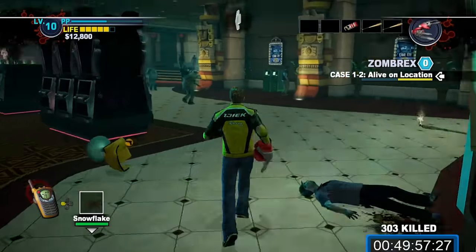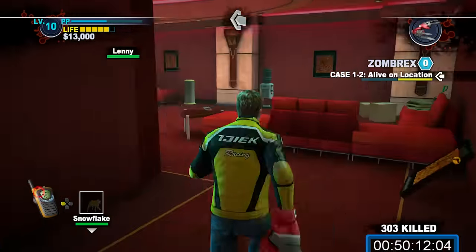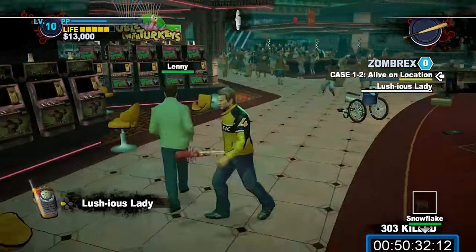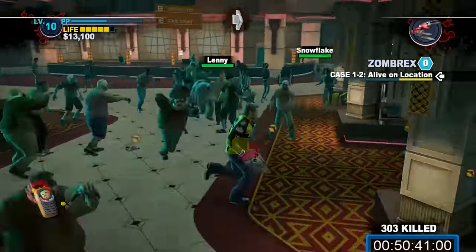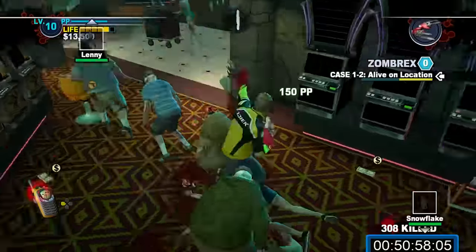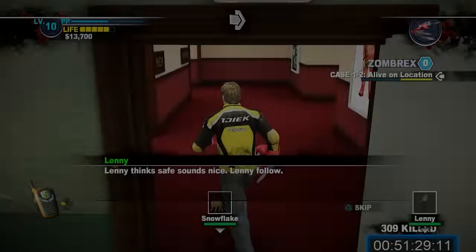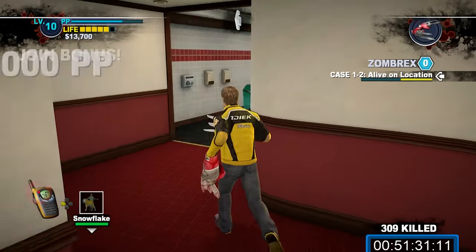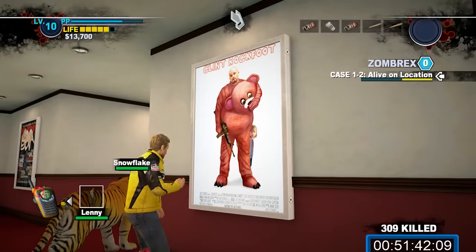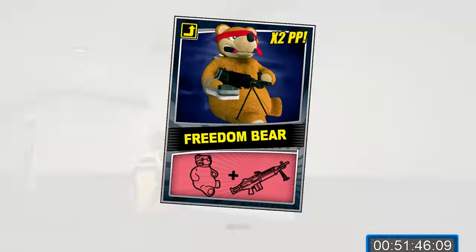Once you've tamed Snowflake, head to the employee lounge to find Lenny — it's very easy to miss him. Talk to him and explain that you've tamed the tiger. He'll then run off to turn on some slot machines. Follow him to the restroom area and press the button to turn on the Mega Man 10 slot machines — these are the most lucrative slot machines to gamble at in the Yucatan. Afterwards, talk to him and get him to join you. Strongly recommended to take a save here at the restrooms — you don't want to redo that process of taming Snowflake. You can also examine the movie poster to get the combo card for Freedom Bear.